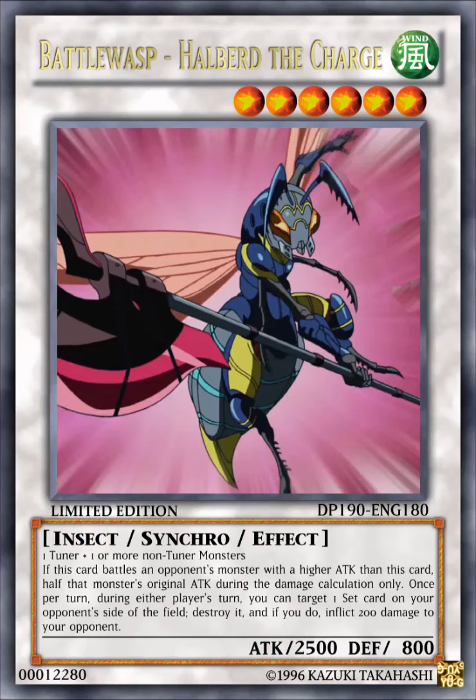The next card here is Battle Wasp, Halber the Charge. It's a WIND level 6 insect synchro effect monster with 2500 attack, 800 defense. It requires one tuner plus one or more non-tuner monsters. Its effect reads: if this card battles an opponent's monster with higher attack than this card, half that monster's original attack during damage calculation only. Once per turn, during either player's turn, you can target one set card your opponent controls, destroy it, and if you do, inflict 200 damage to your opponent.